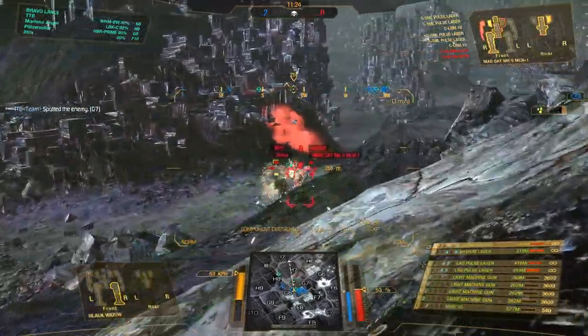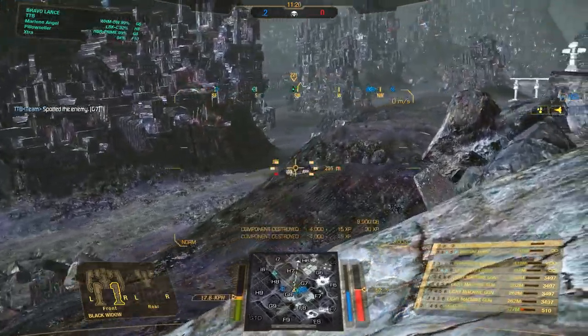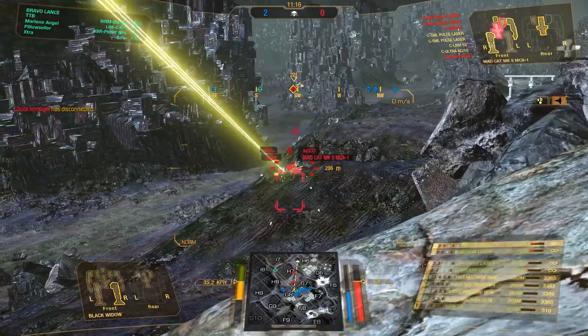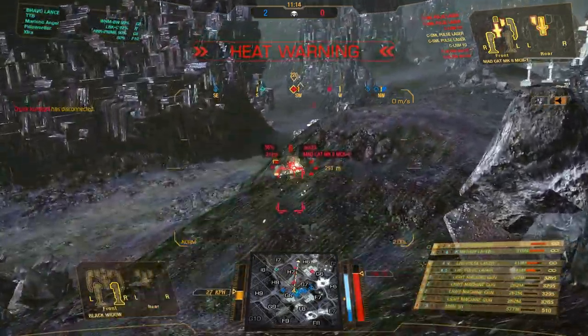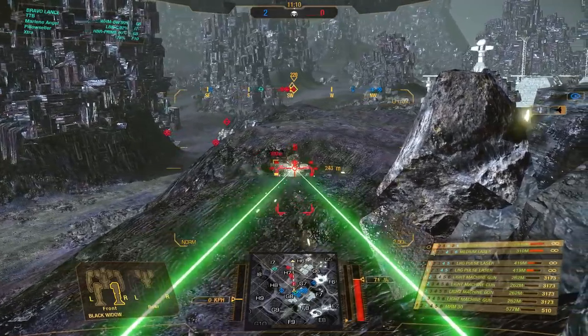That means for me to move in, go for the side torso — MRMs and lasers and machine guns — and we take out the side torso. Beautiful. Let's just go for the other side torso. Use the cool shot here, and yeah, I kinda wanna go for the kill shot now. Can we get the kill shot? Can he please die already?